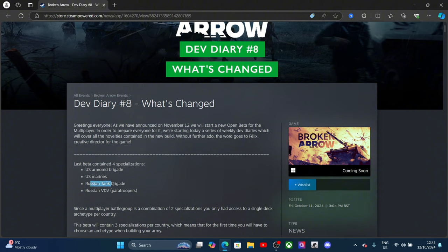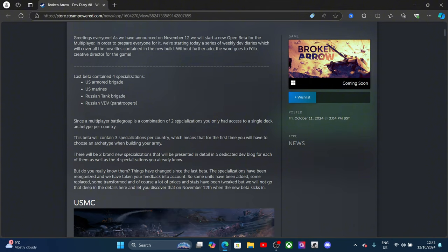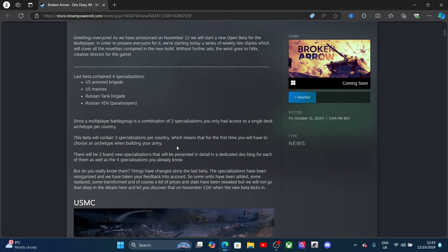Since the multiplayer battle group is a combination of two specializations, you only had access to a single deck per country. This video will contain three specializations per country. For the first time you'll have to choose an archetype when building your army. Two new brands and two specializations will be presented in detail, as well as the four specializations you already know. Things have changed since the last beta — specializations have been reorganized taking your feedback into account.